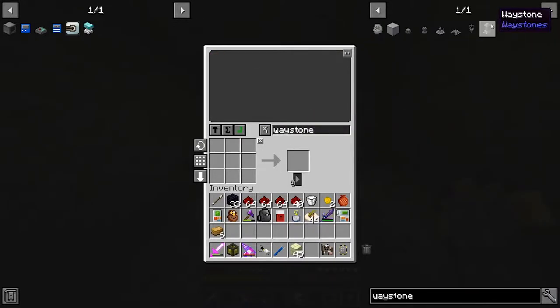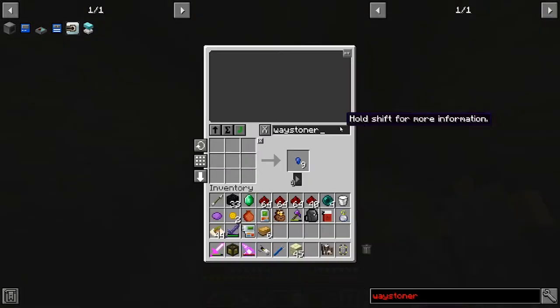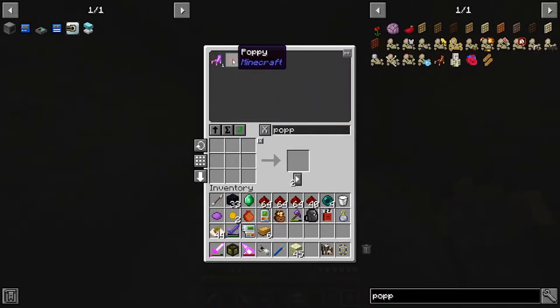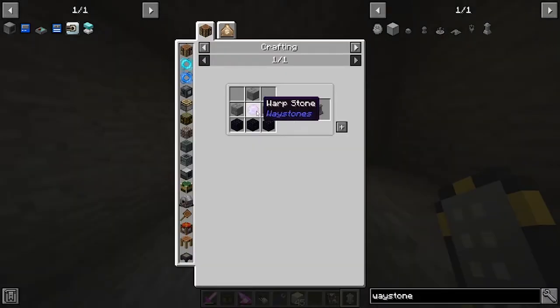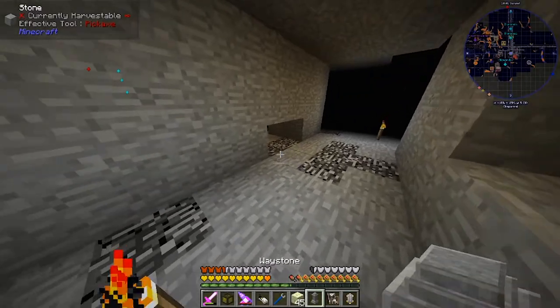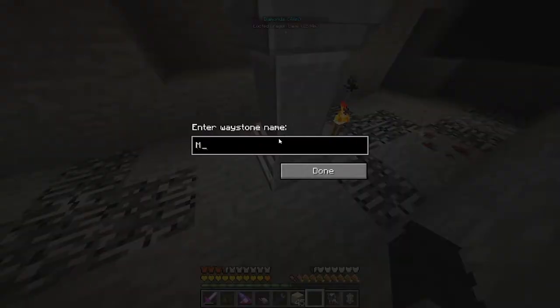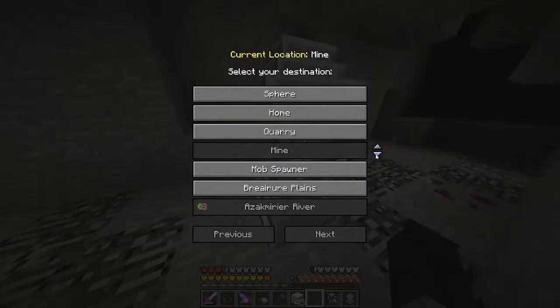Can I make a waystone real quick? I need purple dye - I do have one. I can look up the recipe like this. We need poppies. I'll do three for now. Purple dye done. Now, waystone - one of these, one of these, and boom! We have a waystone in our mine. I can place this and call it 'mine', open it up and bump it up. I use this quite often so I'll put it above the quarry.